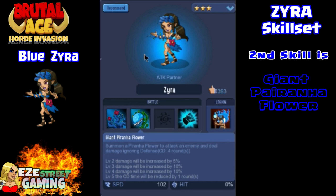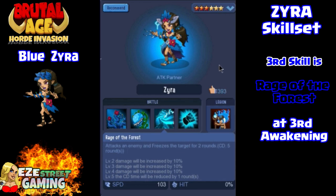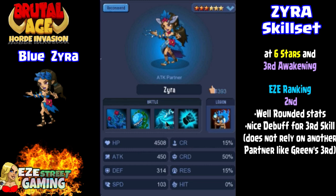Her first attack, like red, was Thorn. Her second attack is the giant piranha flower as well, and the giant piranha flower deals damage ignoring the enemy's defense — pretty good against some of the stout reds. Blue restrains red automatically. Her third skill is called Rage of the Forest, which she gets at the third awakening. I have yet to see a blue at the third awakening. Her ability with Rage of the Forest is that she still attacks one enemy, but she will freeze them for two rounds. When you freeze something for two rounds, they can't do anything — none of their passive skills work.